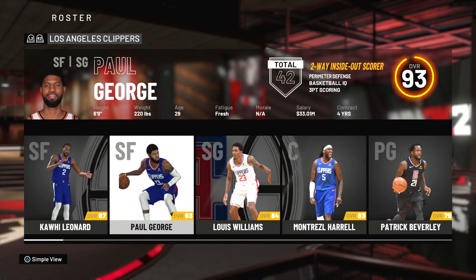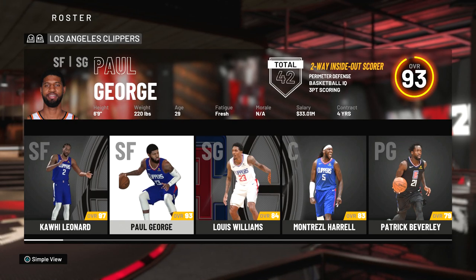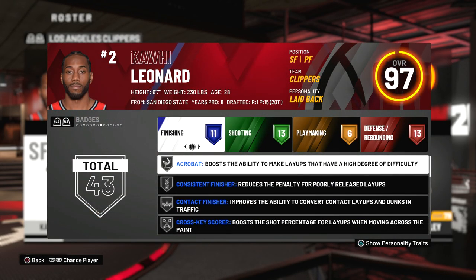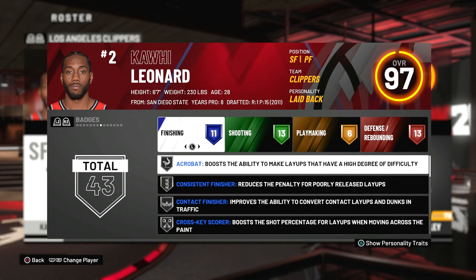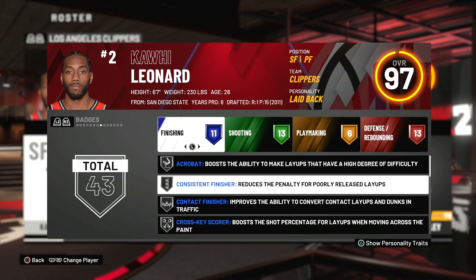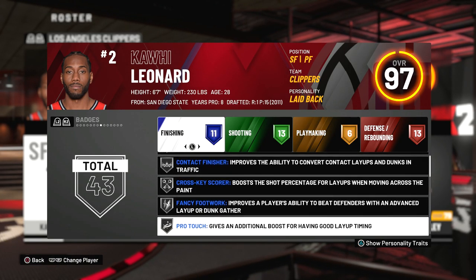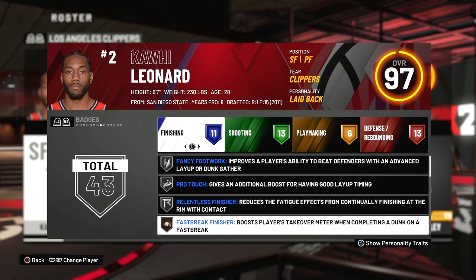If you look at Paul George and Kawhi Leonard, their top description right there is perimeter defense, and they're both two-way players. So I just looked at their finishing badges, shooting badges, playmaking, and defense to get an idea of what type of badges I would need and what type of player I would make.